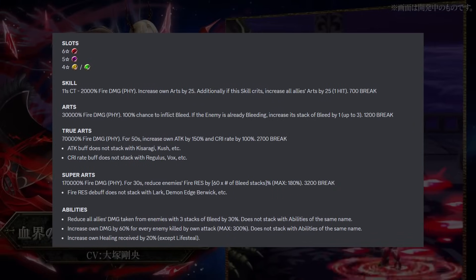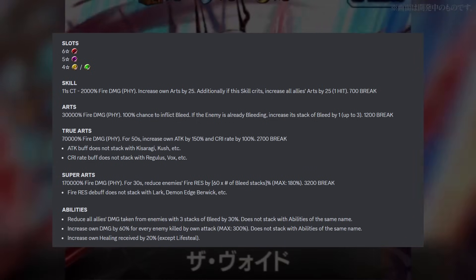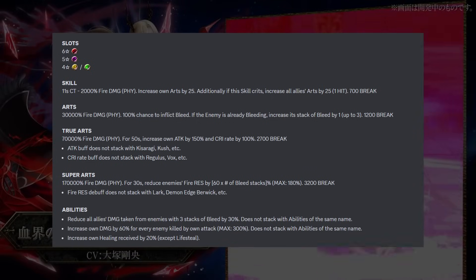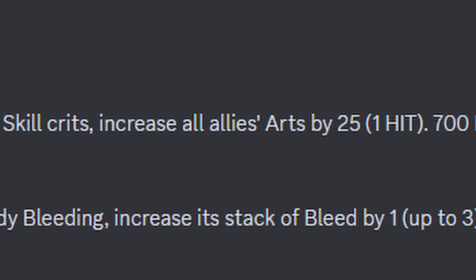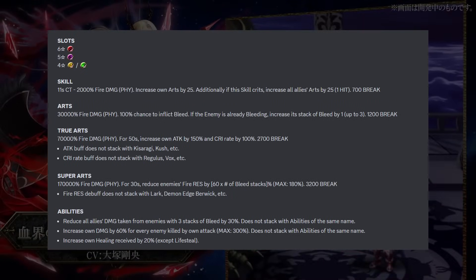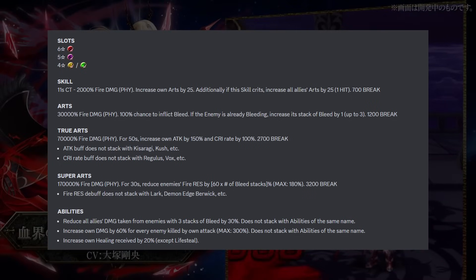In terms of his slots, he's going to have a 6-star physical, 5-star magic, 4-star support, or a 4-star heal. His skill is able to buff up his own arc gauge by 25. If you crit, you give all allies 25 arc gauge — which is a pretty strong skill.